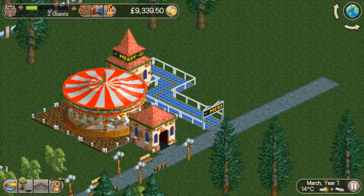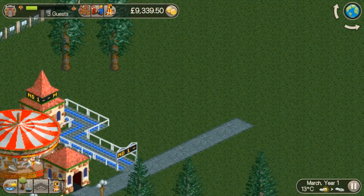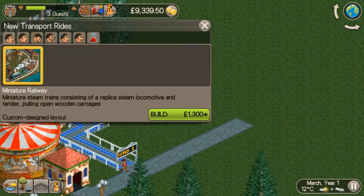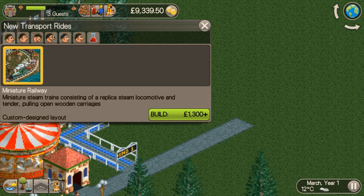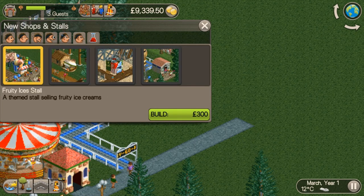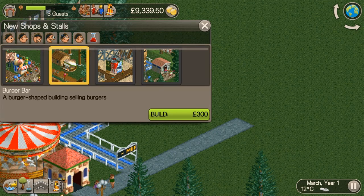So let's build a toilet. Build it there. Open. And then build. Build a burger bar next to the toilet - why not. We're not fussy are we. And then - don't want a merry-go-round. As you can see it's not the best at times, but it does the job. So build that, push it up there. Build. Open. On to a small roller coaster.